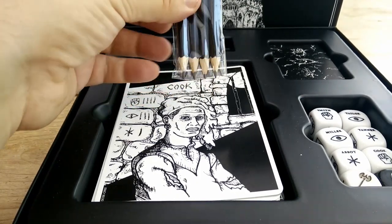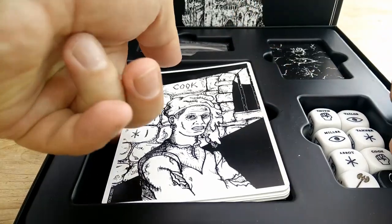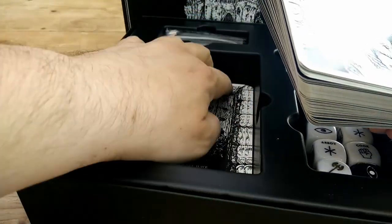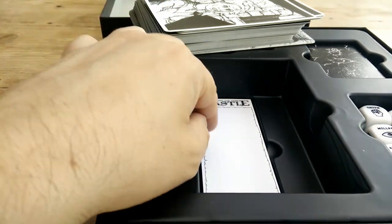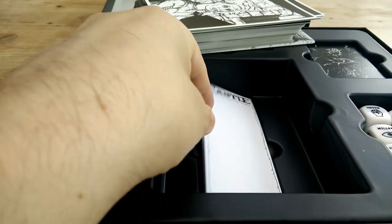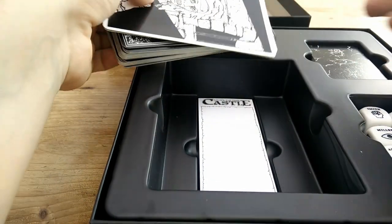You do have some pencils because yes, you are meant to manually write things down. Having done battle with the insert, you can see the pencils are for recording information on this little pad — basically your health. And then you've got all these cards.